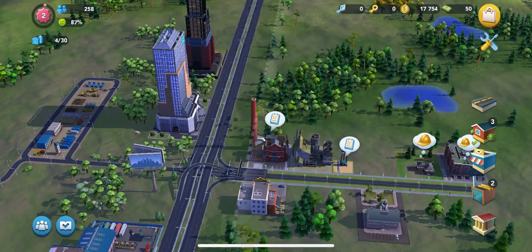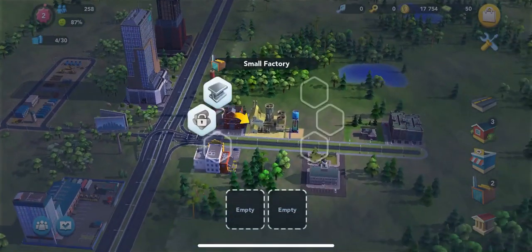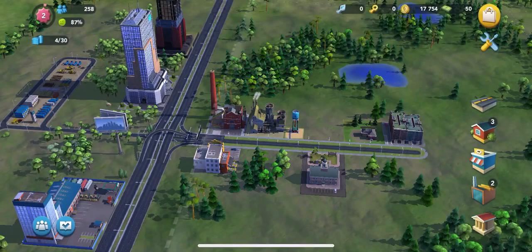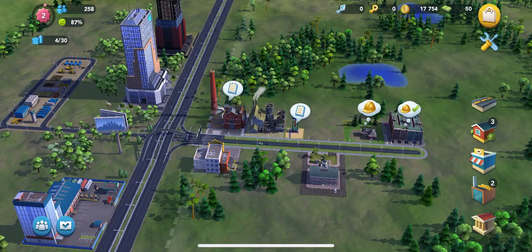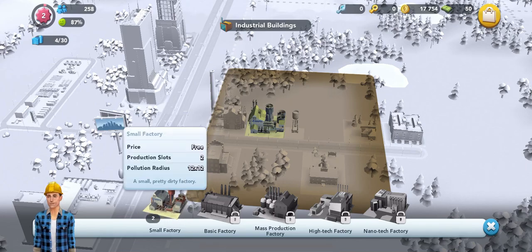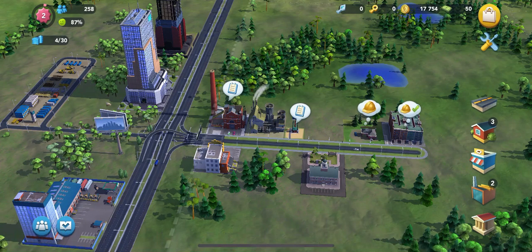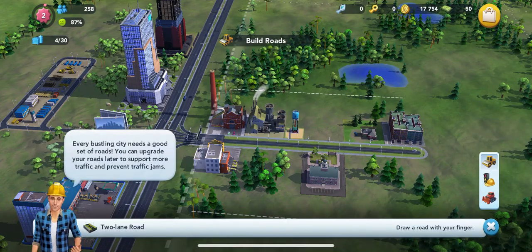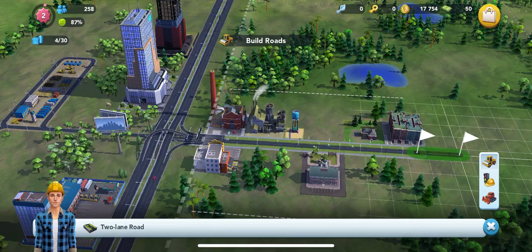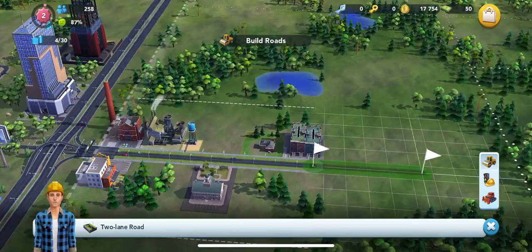I would concentrate on production and building your city at this point. I wouldn't spend any Sim Cash until you get above level four or so. The tasks are what I would use as the gauge to propel you on to the next levels, and a lot of it is going to have to do with upgrading. Go ahead and complete the tutorial to get from level one to two because it's pretty easy — don't waste any time there.